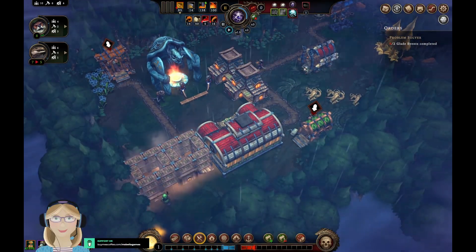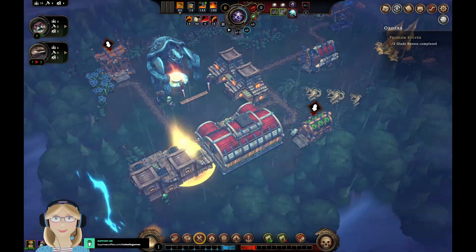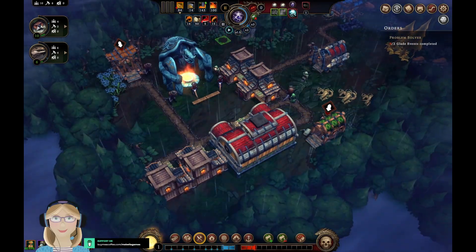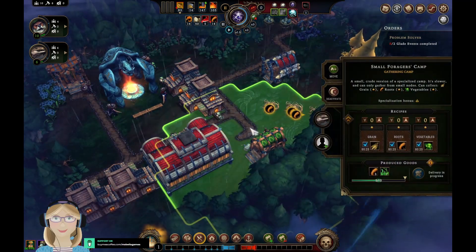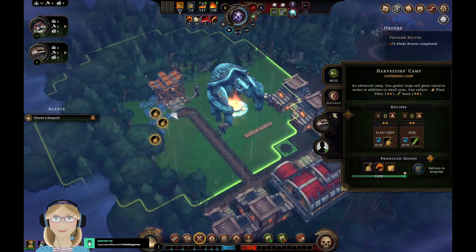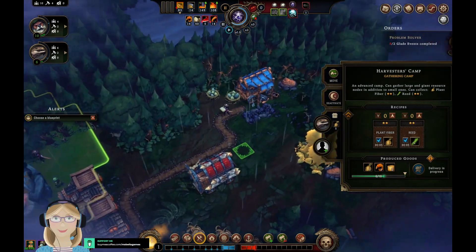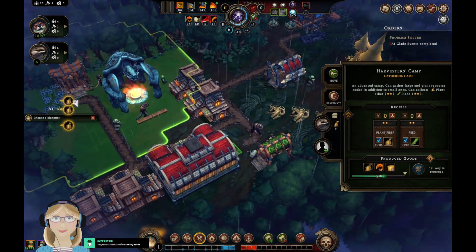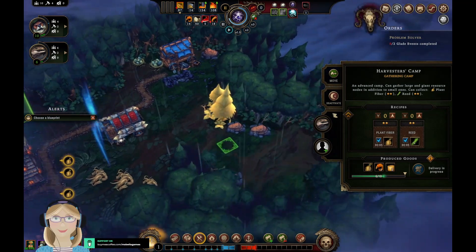These houses are almost done — there we go. We have no homeless now! We'll put a lizard to work here and another lizard to work here. It's not ideal to only have them half-staffed, but for the moment it will have to do.